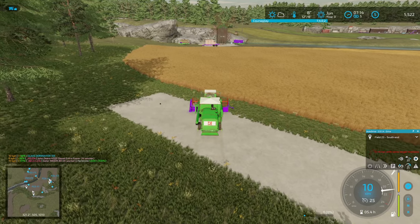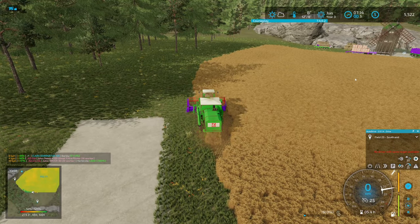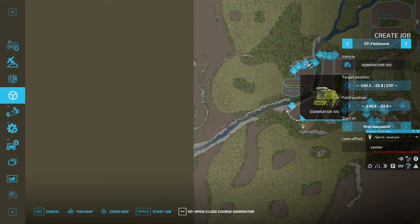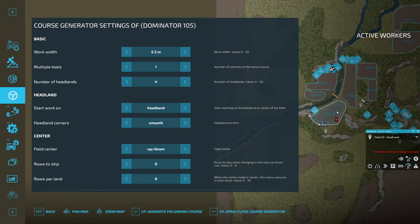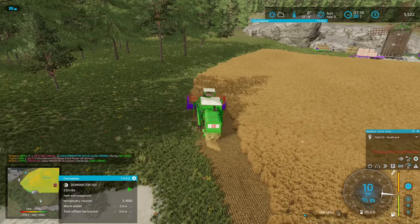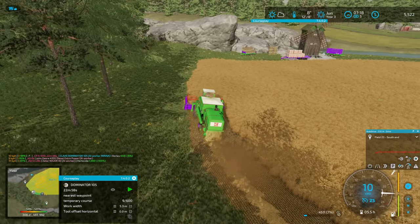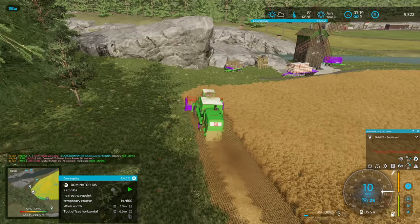It should make a nice difference once I come to slowly expand this field down. Given the amount of work we actually have to get through today I'm not sure we'll get to actually replant this field. Okay, 5.3 meters, four headlands and generate. It's going up and down alongside the river rather than towards it, which I really like. I've already got some flour loaded, just hoping that trailer isn't too close to the field.